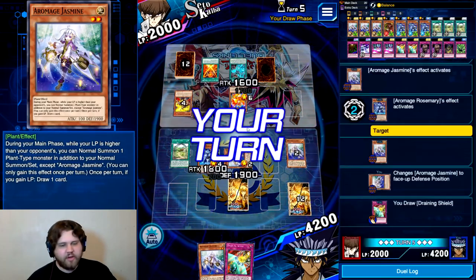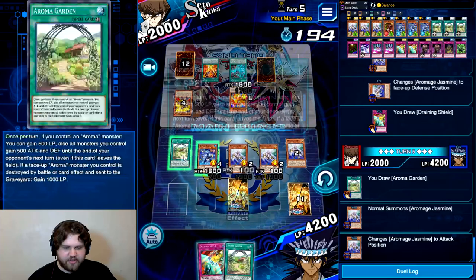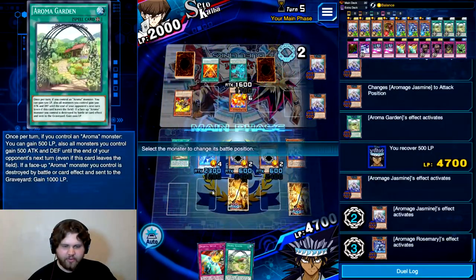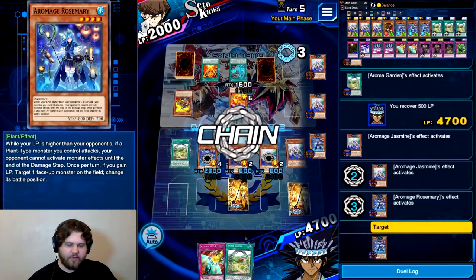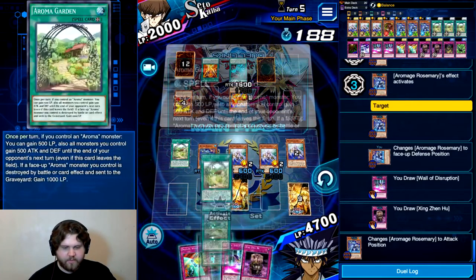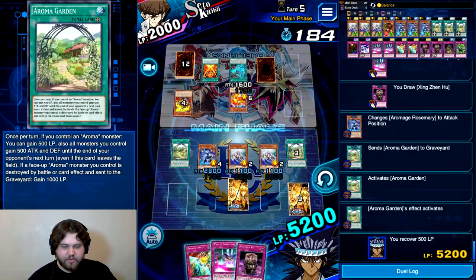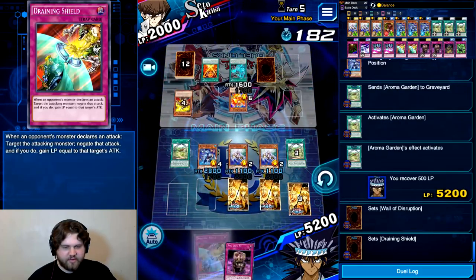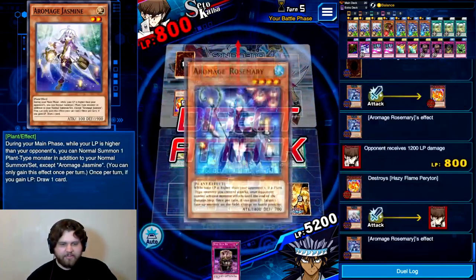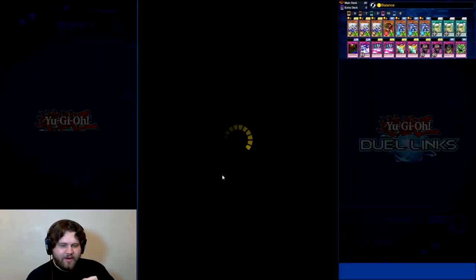That's a Draining Shield — does nothing against the Periton but might do something in the future. Aroma Garden — cool. I'll Normal Summon this, change this to attack position, activate the effect. I'll draw two more cards off my Jasmines. The Rosemary will change itself to defense mode, then I'll turn it back to attack mode. I'll probably play the second Aroma Garden as well, just to go ahead and gain more life. A Wall of Disruption too — that's really good. Yeah, this was easy. I thought this matchup was going to be really hard, but the Jasmines got me there. Rosemary attacks over that and these are game.